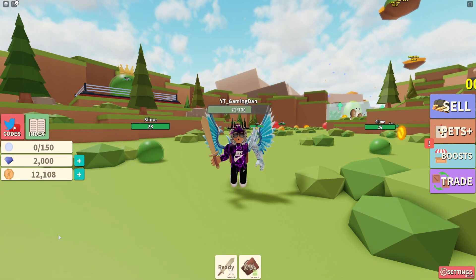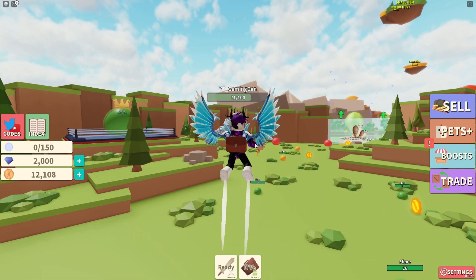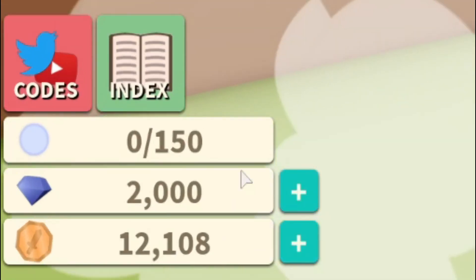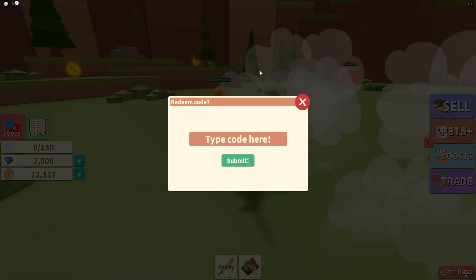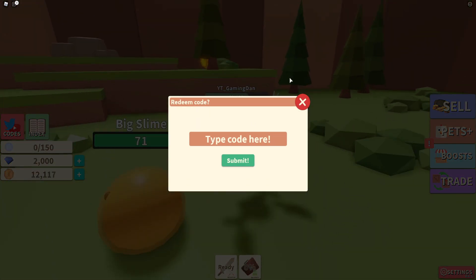Right here guys, if you don't know already in Monster Hunting Simulator, to claim a code you want to go to the left where it says 'Codes' and click on that. The code menu will then come up. These codes are in no particular order, so let's just get into it now.